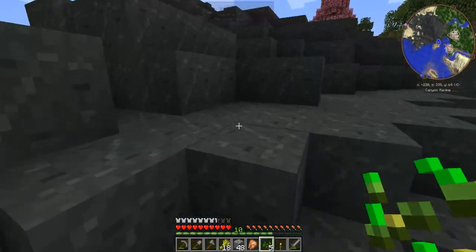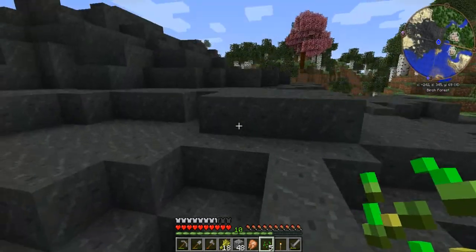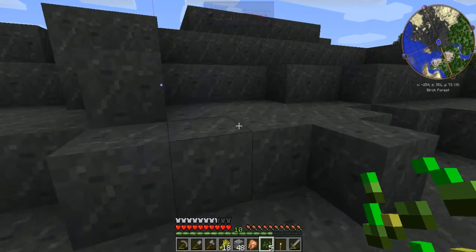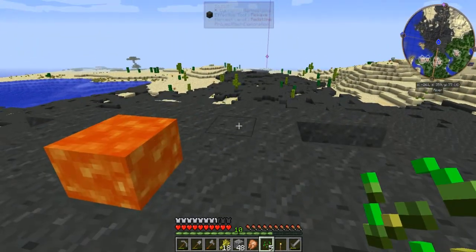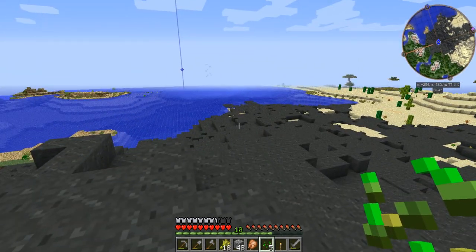This was a basalt field that doesn't have an active volcano at the top — certainly not a cinder cone. Ah, here is the volcano. It is an active volcano but it doesn't have the classic cinder cone shape. It's sort of a slump volcano.